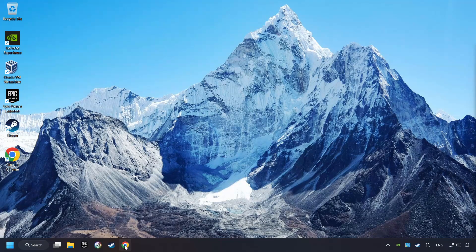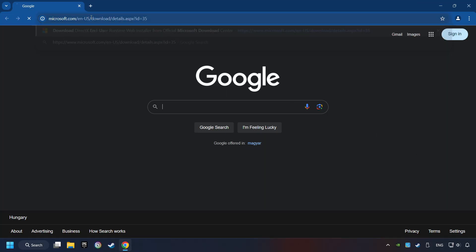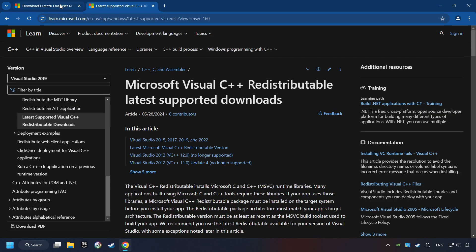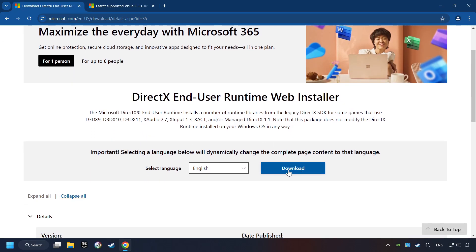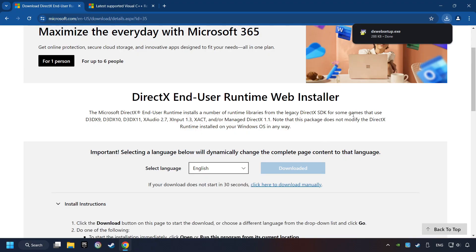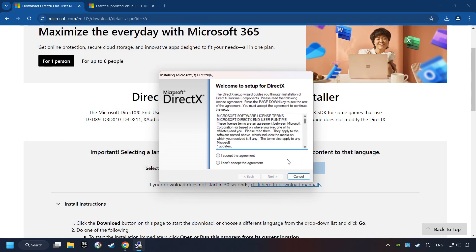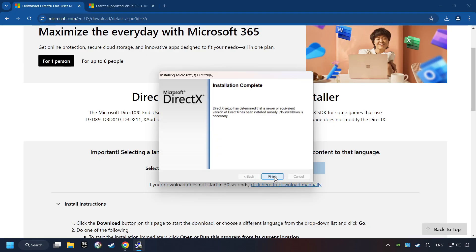If that didn't work, open a web browser and open up the two websites indicated in the description. On the first website, you can download DirectX. Make sure to hit the Accept the License button, and the installer starts. If it's ready, click on the Finish button.